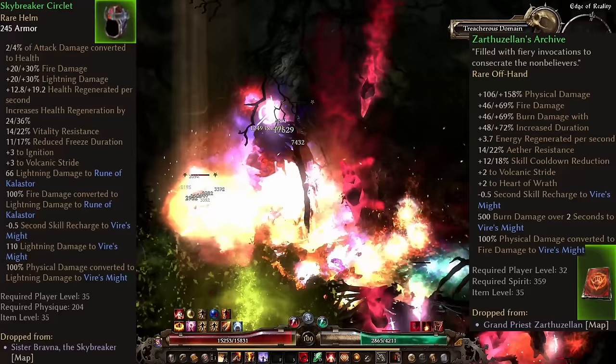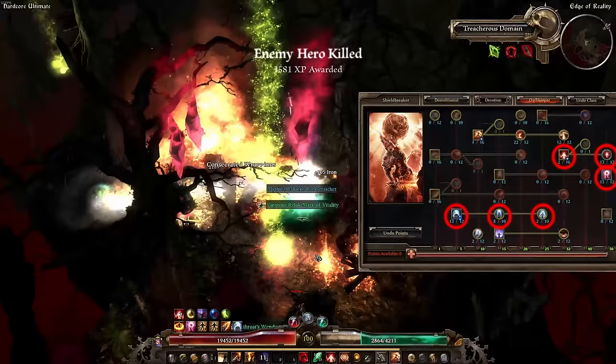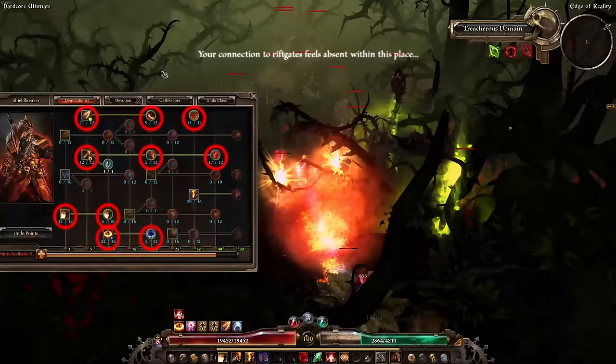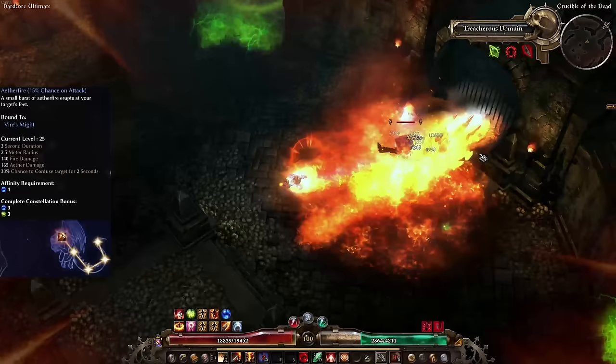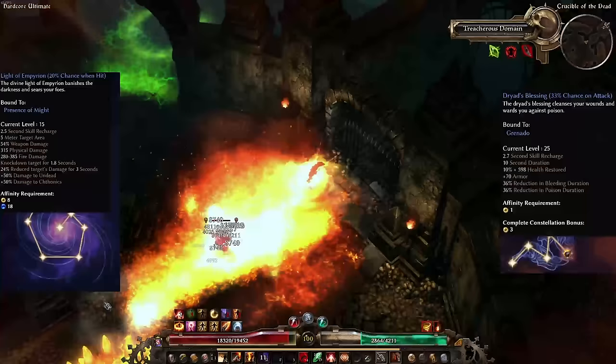This skill will carry you all the way to endgame. Pick up Presence of Virtue, the Guardians of Empyrion, Divine Mandate, and if you are a Templar, Judgment, alongside one-pointers in Resilience and Ascension in Oathkeeper. For Demolitionist take Flashbang, Blackwater Cocktail, Flame Touched, Blast Shield, Vindictive Flame, and Thermite Mines, or for Arcanist take Inner Focus, Overload, Mirror, Maiven's, Nullification, and one-pointers in other passives. For devotions, stack Volcanic Stride with Imp's Aether Fire for damage and get Solael's Witchfire for resistance reduction. For defense and regeneration, get Behemoth, Scythe, Turtle, Dryad, Light of Empyrean, and Tree of Life.